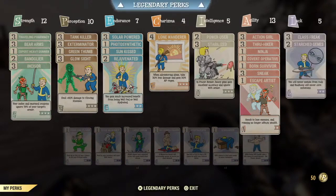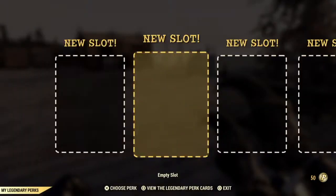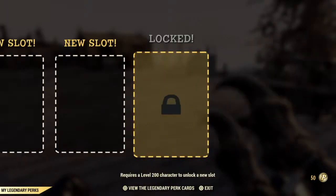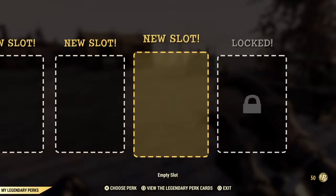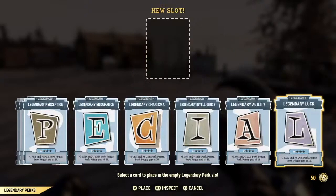You'll see your slots. I don't know if you can even go into this area if you've not made level 50. I'm over level 150, so I start with four slots open and another one available for level 200. To place a legendary perk card, you just hover over a slot and press 'Choose Perk,' then go into the next menu and pick out the card you want.